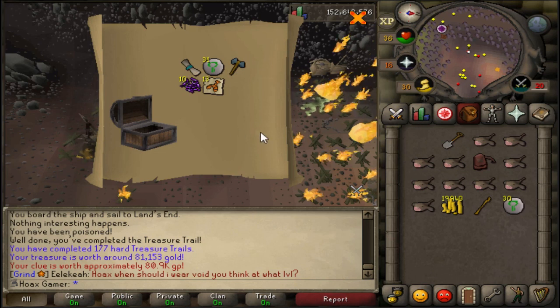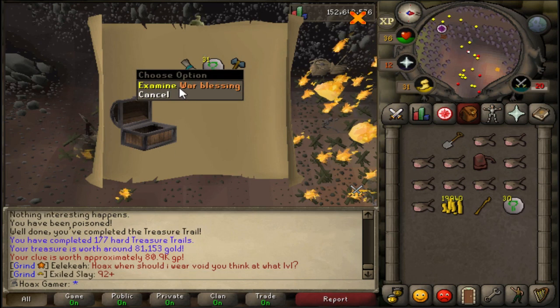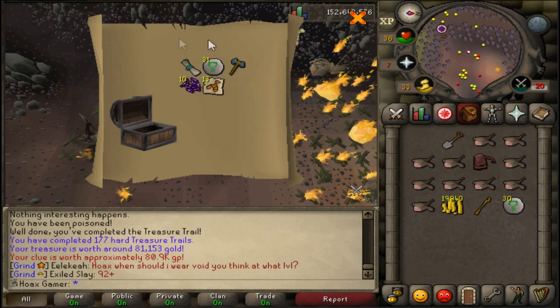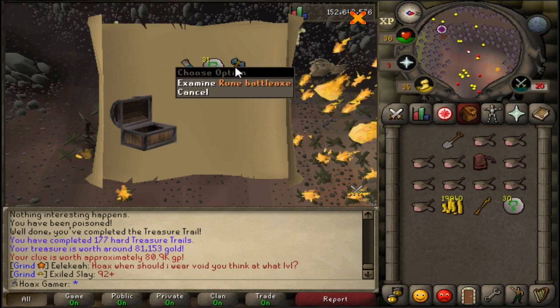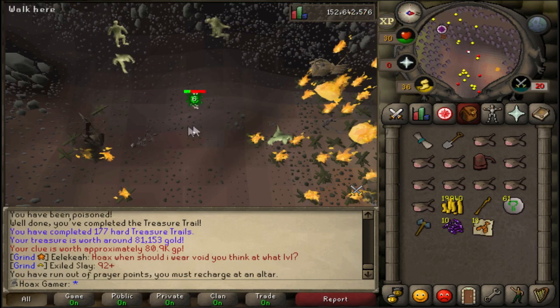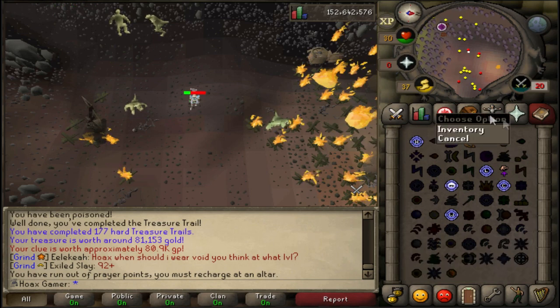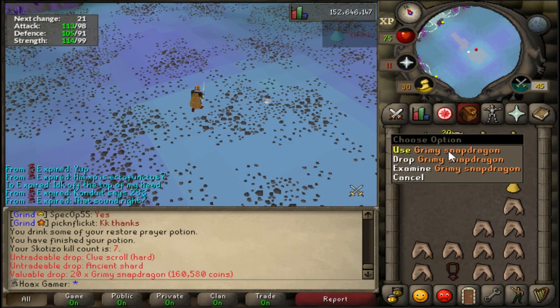Just completed the clue scroll and for the loot I didn't get anything too special - got a war blessing which is a Bandos item, sadly I don't need this. Just some nature runes, rune battleaxe, lobster, purple sweets, and a war blessing. I just got hit by poison so I'm teleporting out. Let's go kill Skotizo.